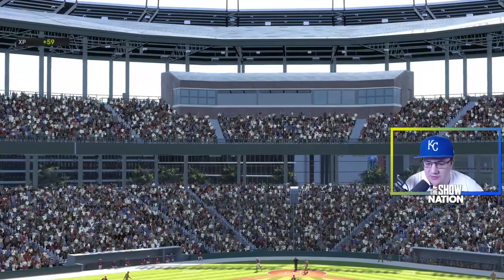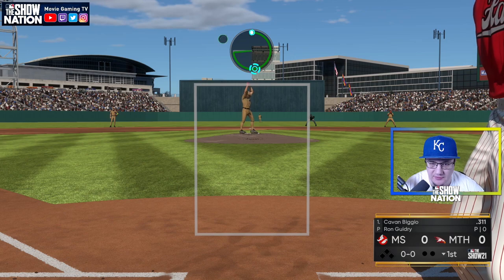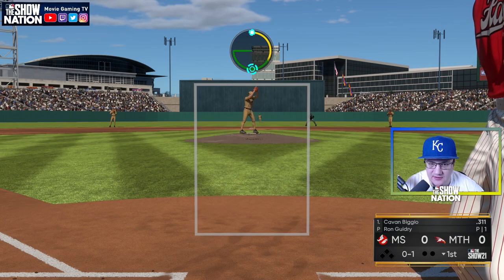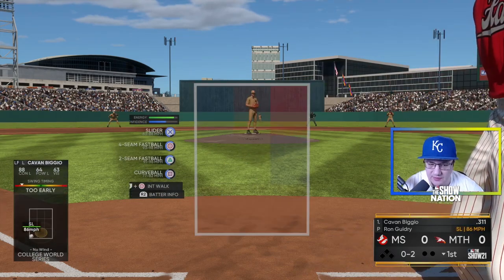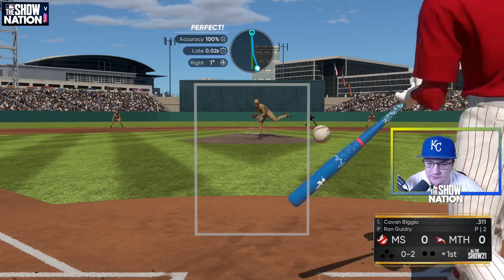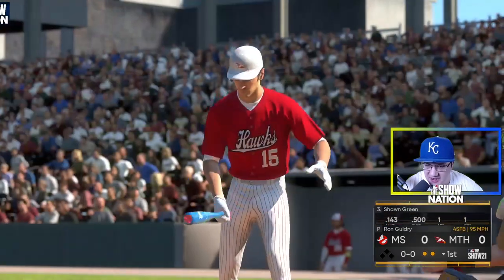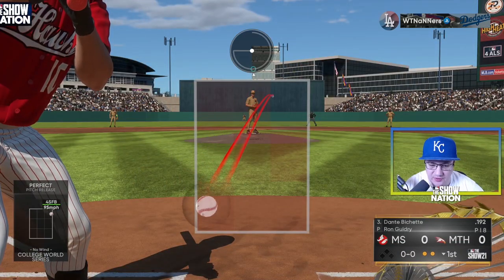That was a mean cutter — a lot of break on it, we go down on strikes. All right, Ron Guidry on the hill. Start him off with that slider — it's got some break, that's going to be our main pitch. Back to the fastball off that, get the strikeout. Dotted on the outside with the four-seam fastball. Dante Bichette coming in for Sean Greene for my opponent.